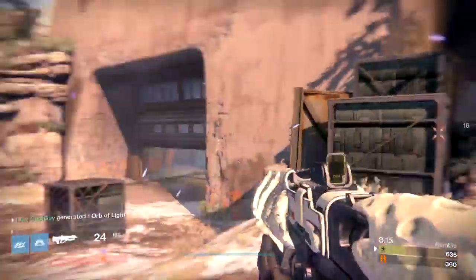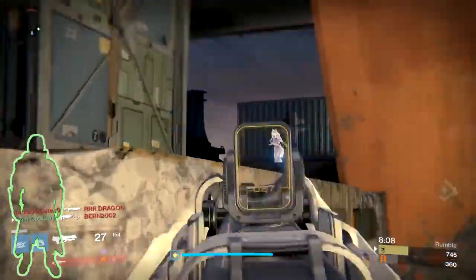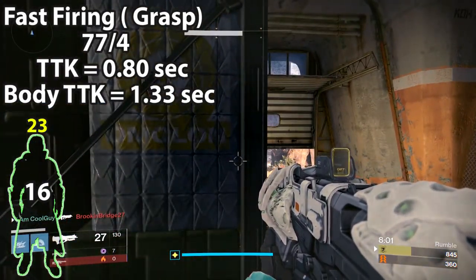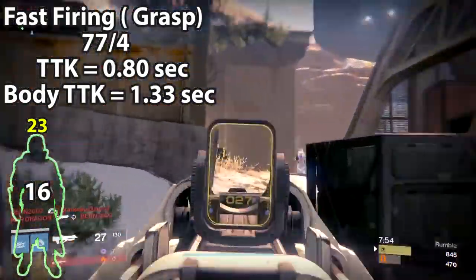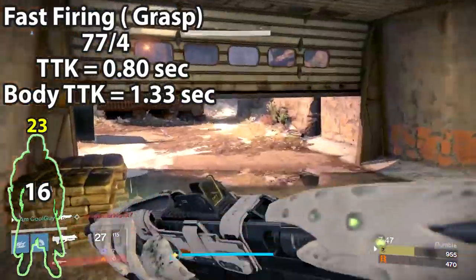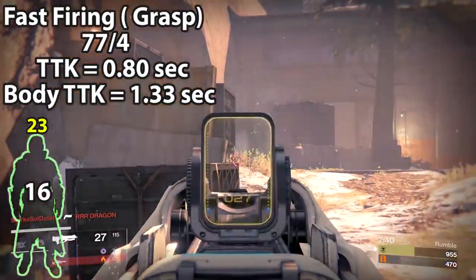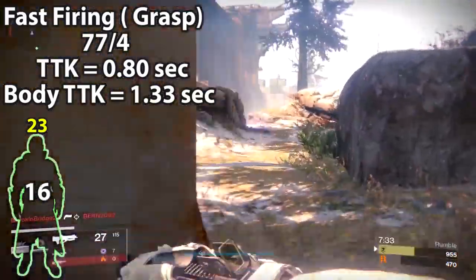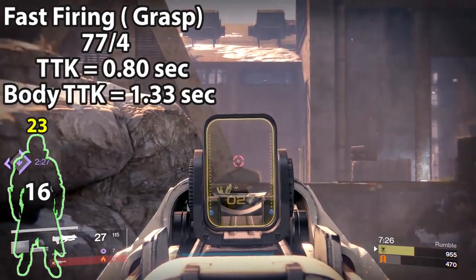The Pulse Rifle shoots a burst of 3 bullets. The first archetype is the Fast Firing class — Grasp of Malak, Clever Dragon, and the Waltz — with a 77 Rate of Fire and 4 Impact. They do 23 to the head and 16 to the body, resulting in a 0.8 second kill time. With 3 bursts you have 9 bullets; landing 8 criticals and 1 body shot kills a 200-health Guardian. The time to kill to the body is 1.33 seconds landing all shots at 10 bullets, which is 4.33 total bursts. The perfect kill is 3 bursts, and the more criticals you land in that 4th burst is where you fall between the 0.8 and 1.33 second kill time.